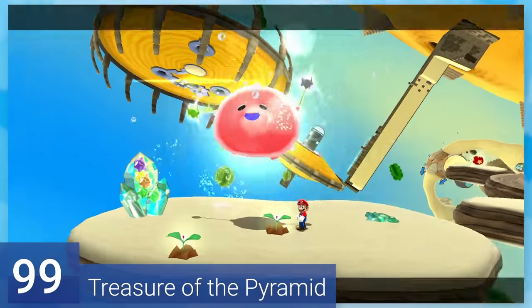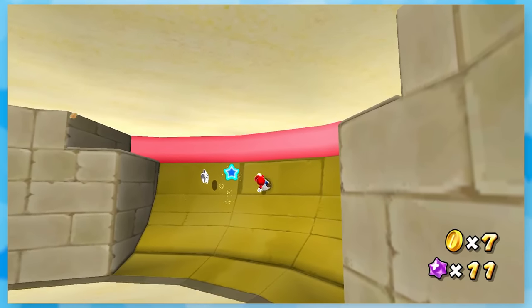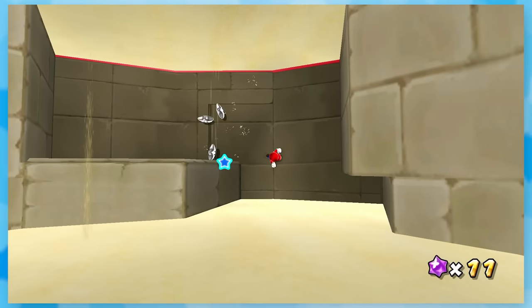99: Treasure of the Pyramid. After feeding this luma, you're sent into a pyramid with bizarre sand physics. By hitting these switches on the top and bottom, the sand rises up and down, and you'll just collect all the silver stars to get the green star.